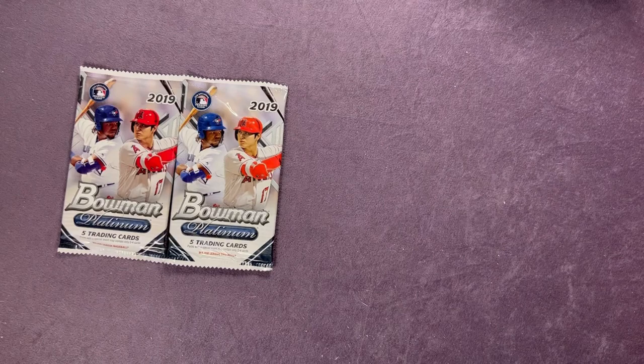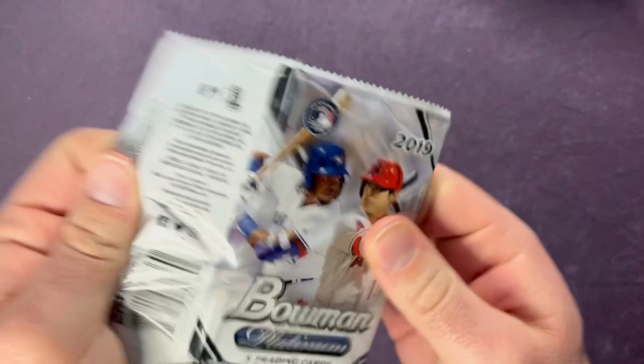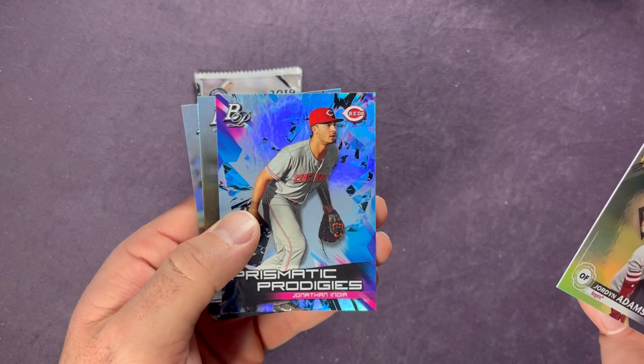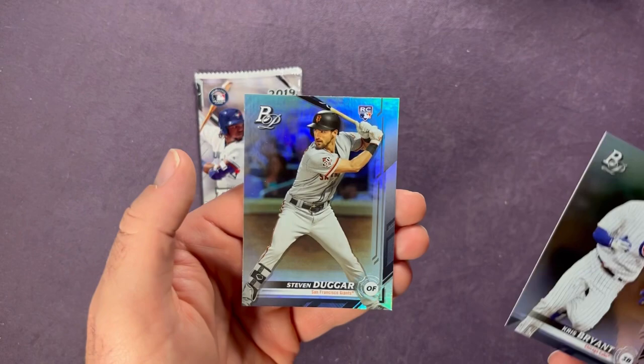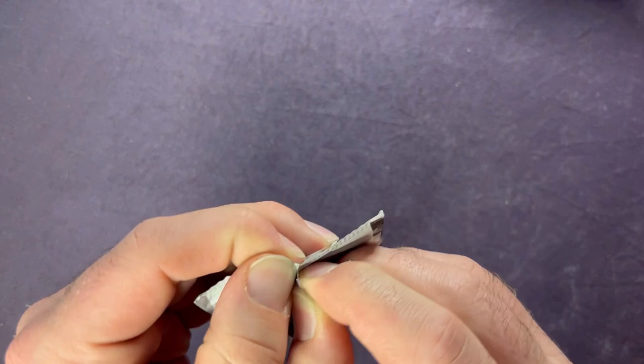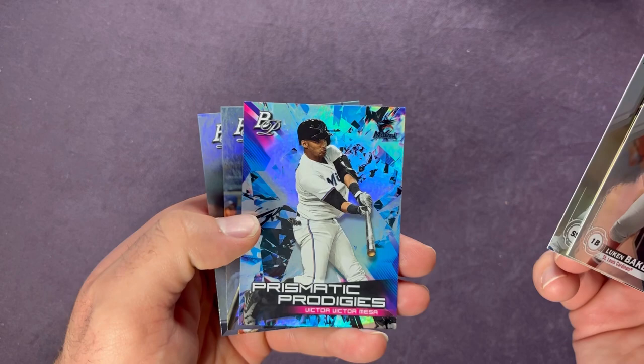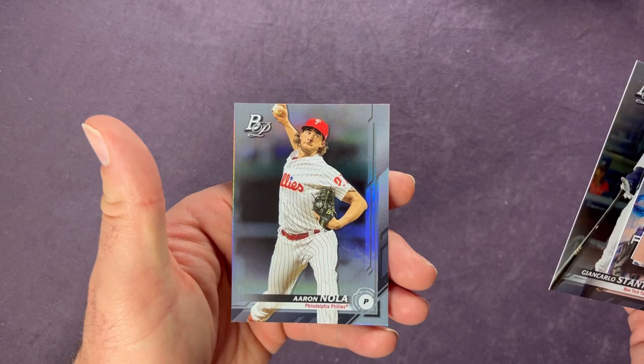Fifth pack: Jared Kelenic, no longer with Mariners, Jordan Adams, Jonathan India Prismatic Prodigies, Kris Bryant's and a Stephen Duggar rookie. All right, last pack — all comes down to this. I don't think we got an auto, but Luke Weaver, Nicky Lopez, Victor Victor Mesa Prismatic Prodigies, Giancarlo Stanton, and an Aaron Nola. So there you go — a quick look at all six of those blister packs.